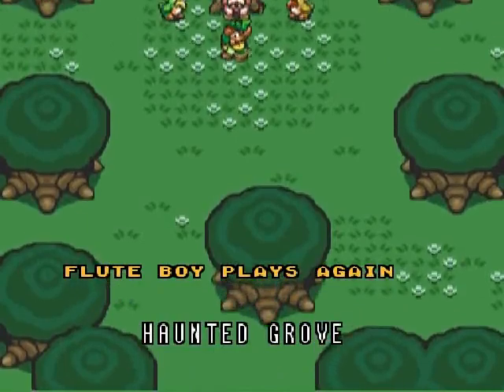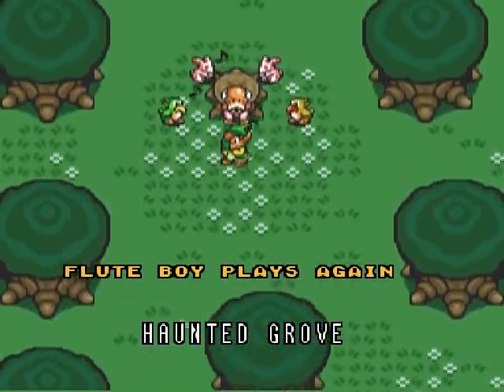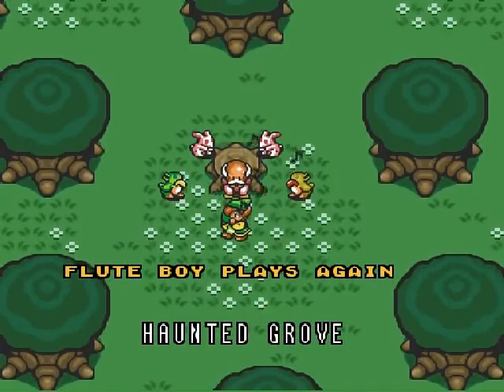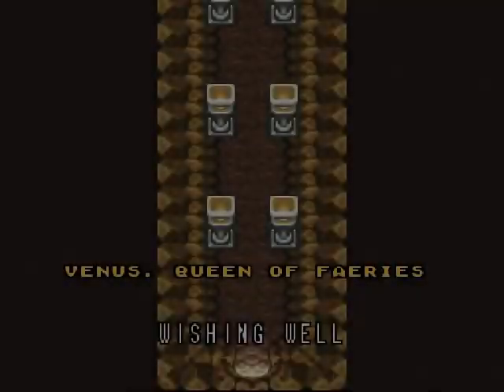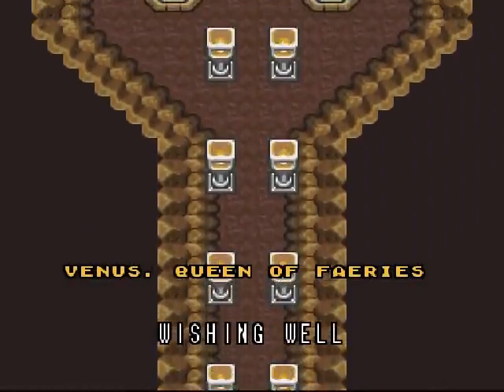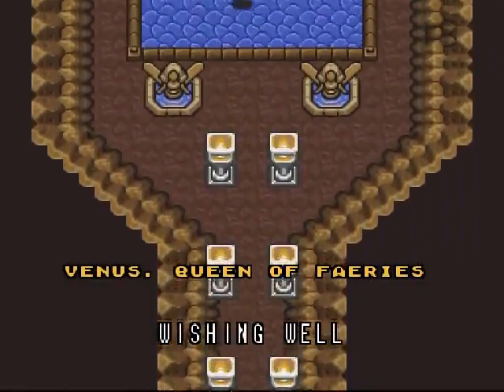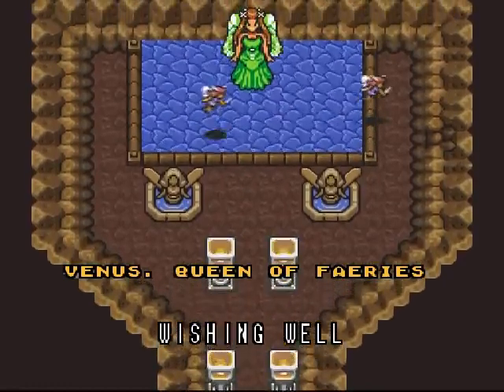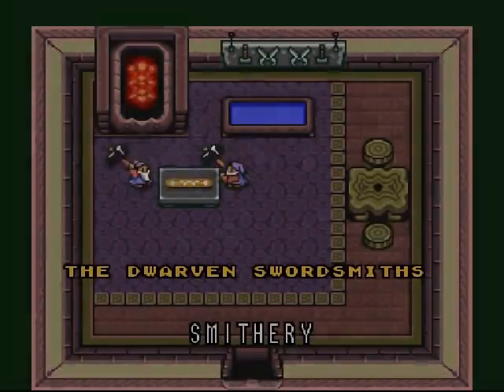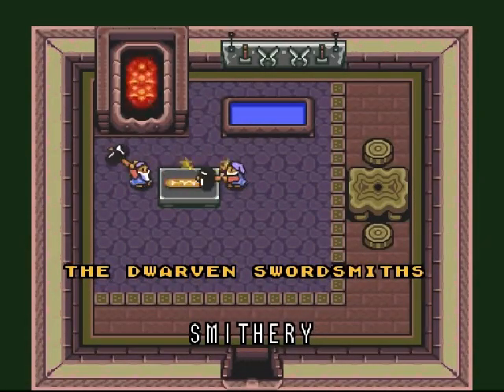The flute boy stopped being a tree - amazing! Everything is good again, we must have given him back his flute and now his grandpa can listen. This is Venus - I forgot she had a name, Venus Queen of the Fairies! And those dudes at the smithery - I was always very appreciative of the red sword they gave me, it did a lot more damage, thanks guys.